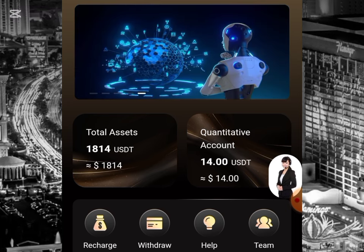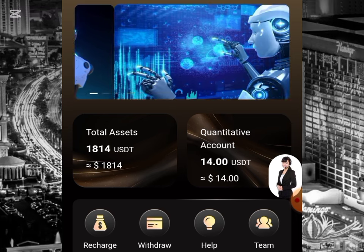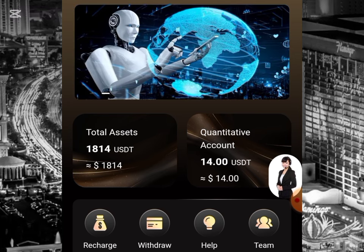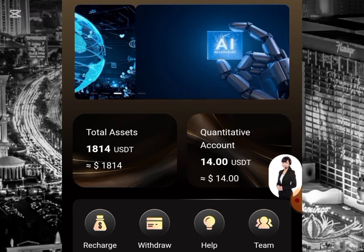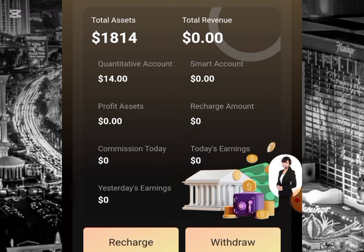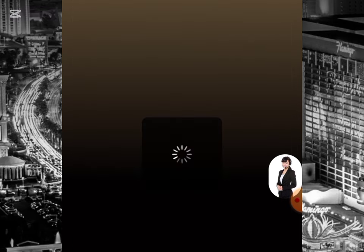If you watch closely, this is the total asset over here which is 1814 USD, and you can see the quantitative account over here which is 14 USD. On the first VIP, I used 14 USD to invest so that I can complete the task over here. Once I complete the task, I'll be earning the daily profit. To complete the task, all I have to do is click on this quantify button over here.